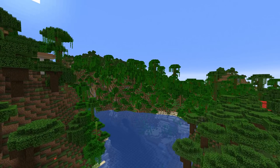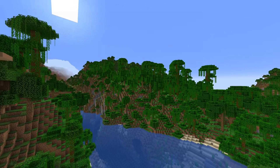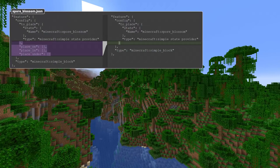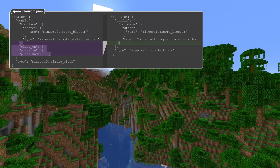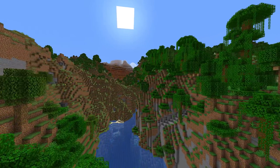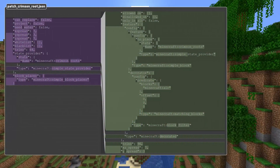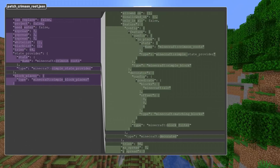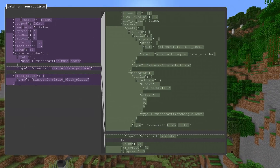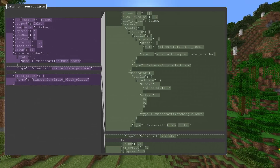As for changes to features, these new decorators are used instead of a bunch of functionality that was previously built into features. The simple_block feature has had the place_on, place_in, and place_under fields removed; where those fields were used, block_filter decorators are now used instead. The block placer concept has been removed. Random patches and flowers no longer have block placers or state providers — instead they place a delegate configured feature. They also no longer have can_replace, project, or need_water properties. X spread and z spread have been merged into a new xz_spread value, and y spread now also has an underscore in the name.